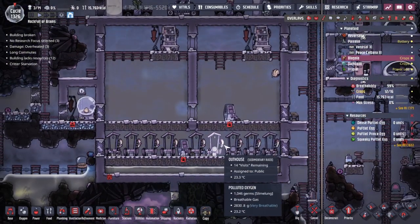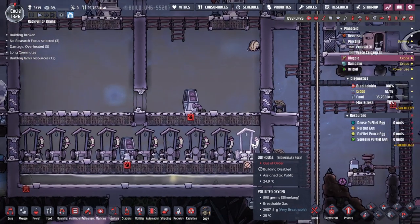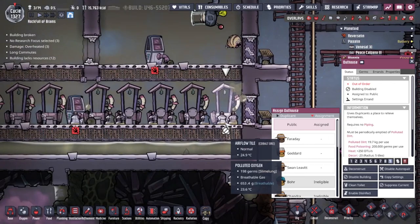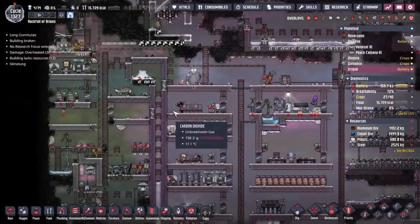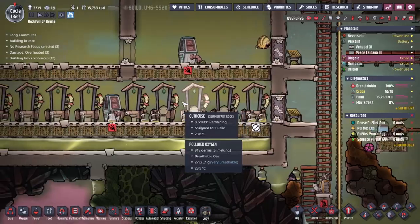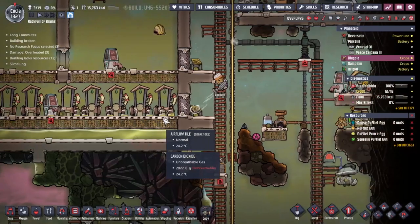I said I was going to ignore Blagolia but I was wrong, because we need to figure out how to make sure these outhouses get filled to the right point. You can see this one has one more use remaining - it's not quite all the way to the top. It doesn't have the full symbol yet, meaning we need one more use for all of these. I have a feeling a few of them have been cleaned several times now.